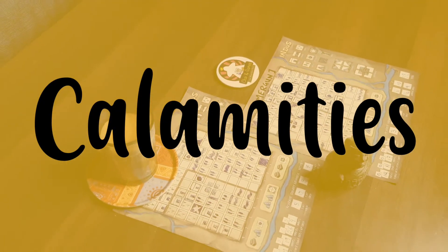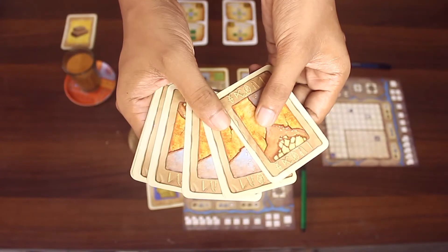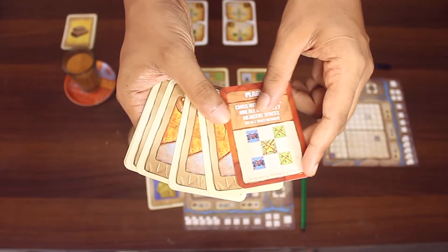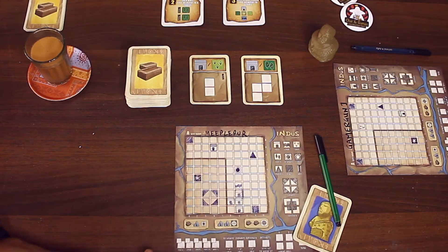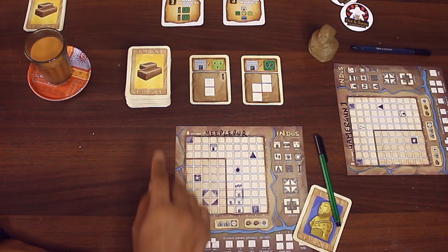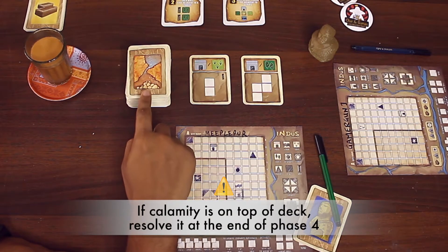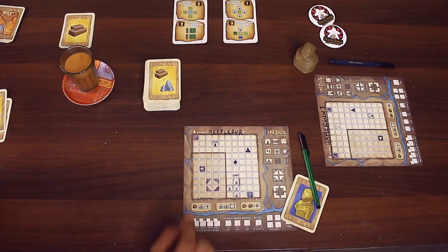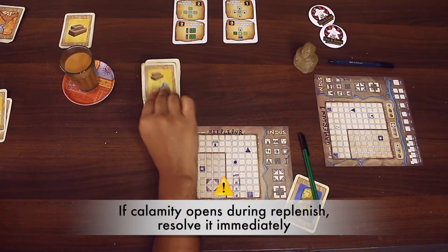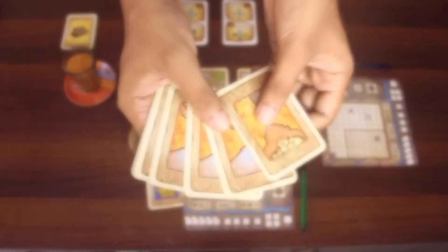Now let's talk about the calamity cards. Calamity cards may partially disrupt or destroy your city. There are two ways players will encounter calamity cards: if during the pick phase a player picks up the top card of the deck revealing the calamity, that calamity card does not get resolved immediately. If players encounter the calamity card in the replenish phase, they must resolve it immediately.